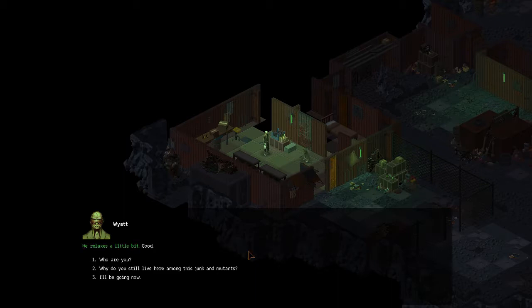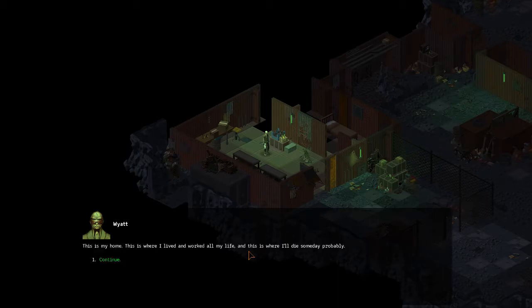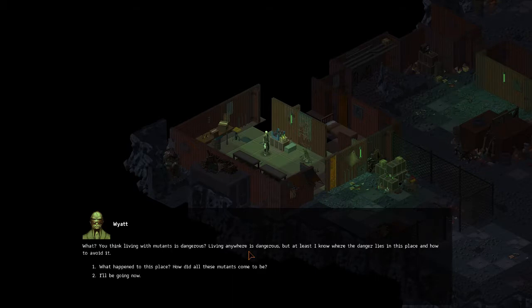He relaxes a little bit. 'Who are you?' I'm Wyatt Pear. I used to run this depot back in the day, before it went to hell. Stayed here even when everyone else fled and went insane from mutations. 'Why do you still live here among this junk and mutants?' This is my home. This is where I lived and worked all my life. And this is where I'll die someday, probably. Living anywhere is dangerous, but at least I know where the danger lies in this place and how to avoid it.